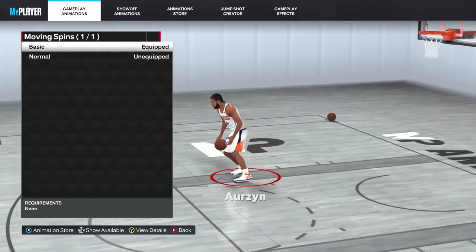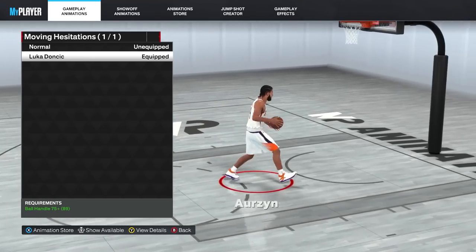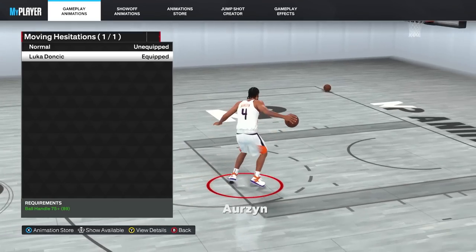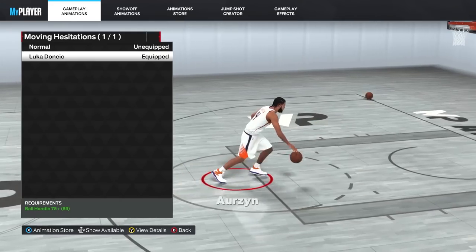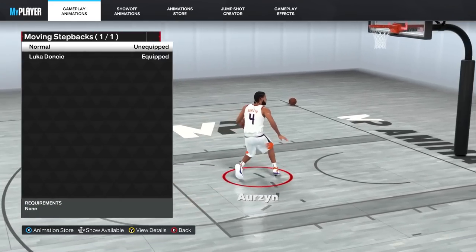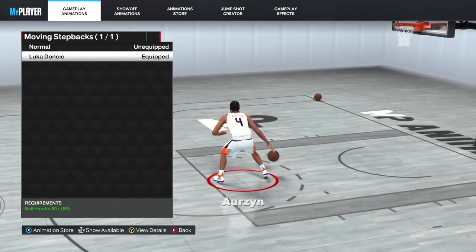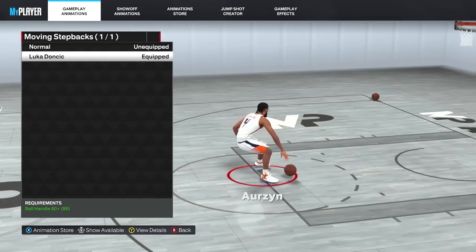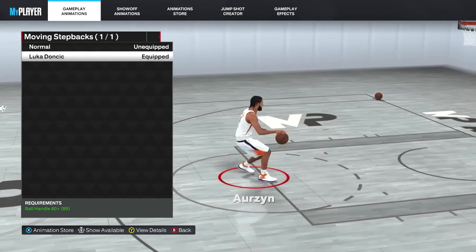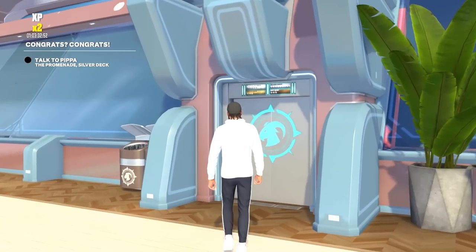For moving spins I have basic, because it lets me do the spin back I'll show later. For moving hesitations I have Luka — it gives a few important moves including that super glitchy hesitation you may have seen in the intro. For moving step backs I have Luka as well, which does a move called the asa-side, great for creating space especially on the threes court.